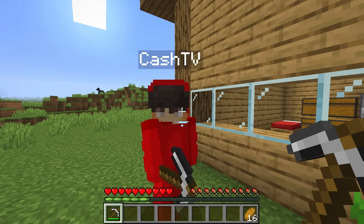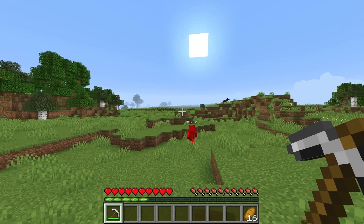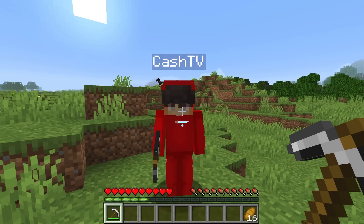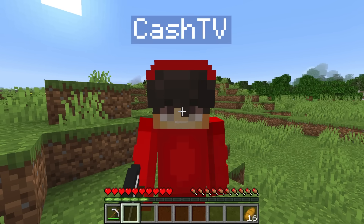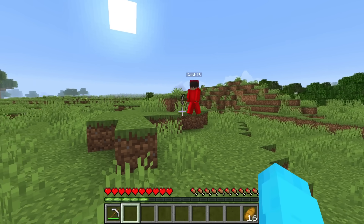I'm sick of this happening to us, Cash. I think we should build a secure house so that no one can rob our base anymore. Yeah, and I'm gonna go build it over here. Wait, no. I wanna build it. No, I think I should build it. I'm way better than you at building security houses. No, I'm way better. Well, you know what? Let's do a competition. Whoever can build the best house gets to live in it. Deal. Mine's gonna be so much better. No, mine's gonna be better. Let's go.